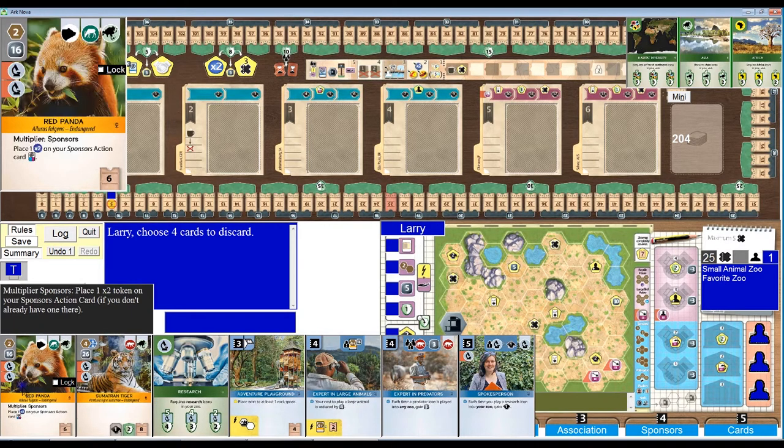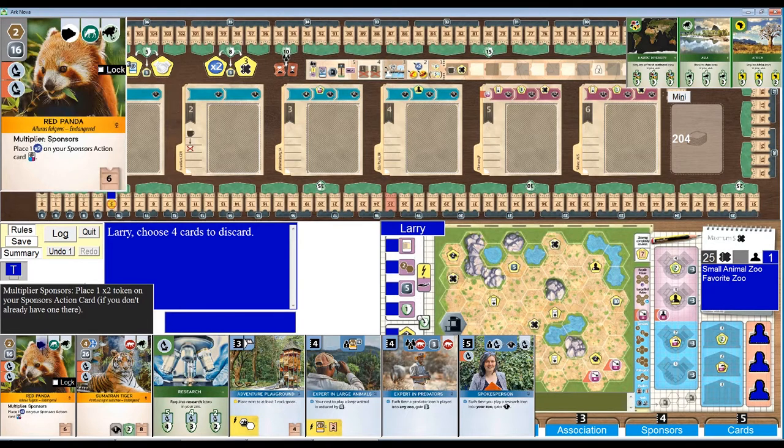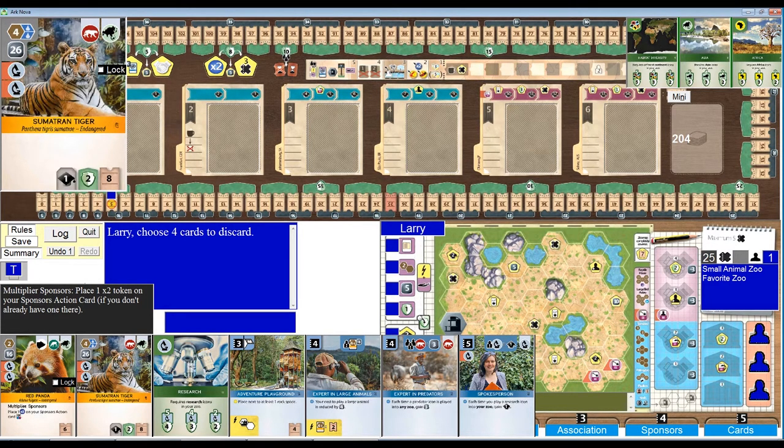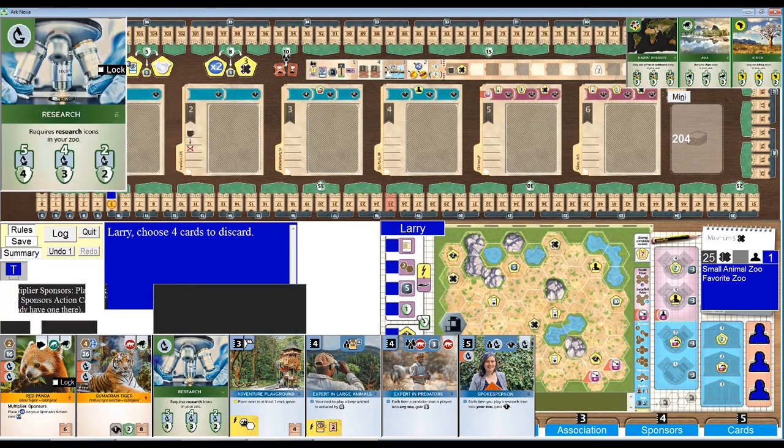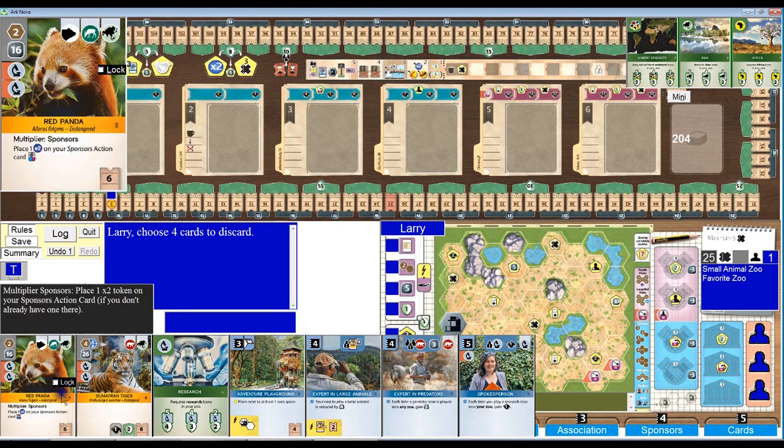So the alpaca is going to go, that's easy. Both of these are Asian and both require research. We've got a research conservation project — usually you get rid of conservation projects from your initial hand, but this is quite a nice combination.